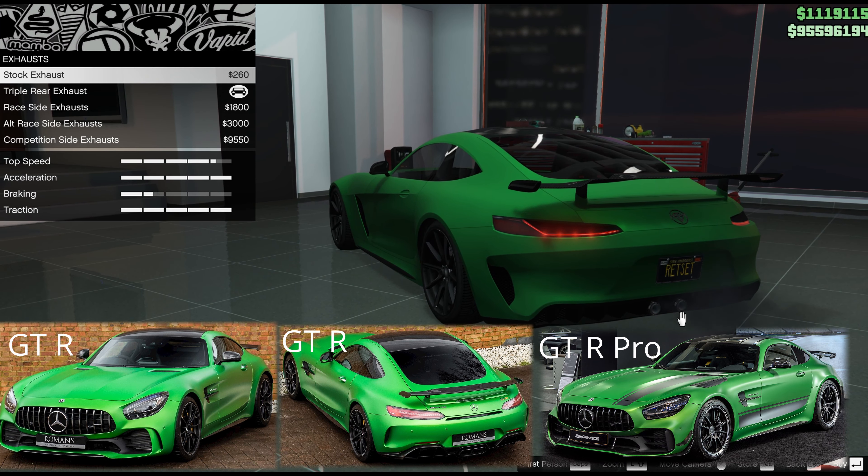We do need some aggression for the R Pro — we need canards, a splitter, and even those little rods that are normally wrong but in this case are right. If we select a race splitter we have all those items, so this is definitely the pick for the R Pro. Just bear in mind the splitter is a little big and the canards, which should go on the end of the splitter, actually go higher up on the fender — so it's not exactly a dead ringer, and we still don't have those fender vents.